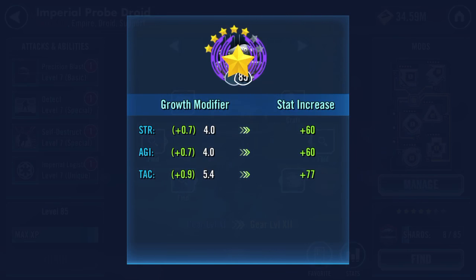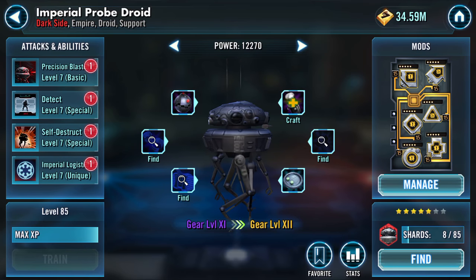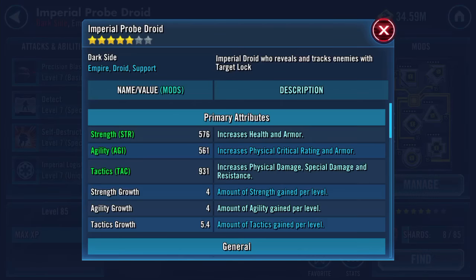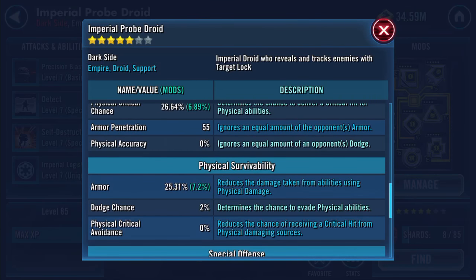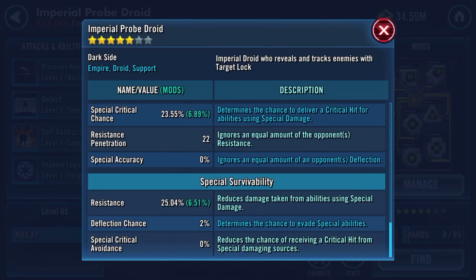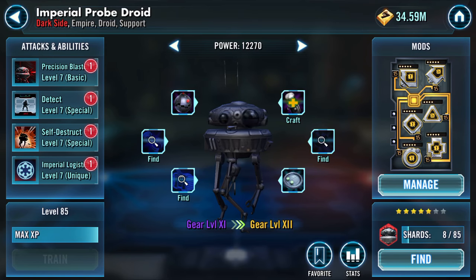There's a 5th star, which means I believe I can use him in the next phase challenge. I hope so. I can't do the maxing out on attacks and abilities, but let's have a quick review: 14,000 health now, 25,000 protection - so that's pretty much 40k health and protection combined. 2,018 physical damage, 55 armor penetration as well, 25.31 armor, 3,268 special damage, 25.04% resistance.